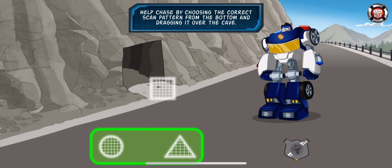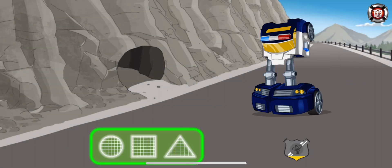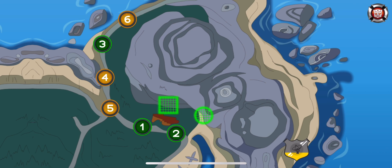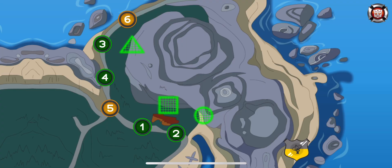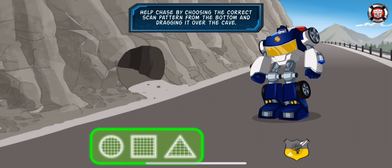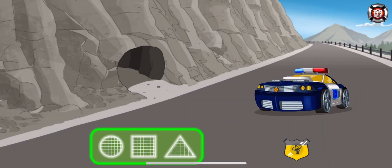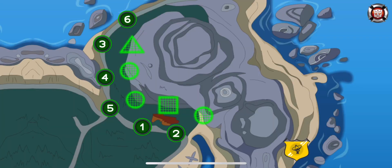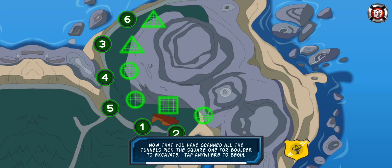Find the square shape — help Chase by choosing the correct scan pattern. Excellent! We're looking for a circle shape — help Chase by choosing. Excellent! We need a triangle shape — help Chase by choosing the correct pattern. Good work! We're looking for a circle shape — help Chase by choosing the correct scan pattern from the bottom and dragging it over the cave. Excellent! Now that you have scanned all the tunnels, pick the square one for Boulder to excavate. Tap anywhere to begin.